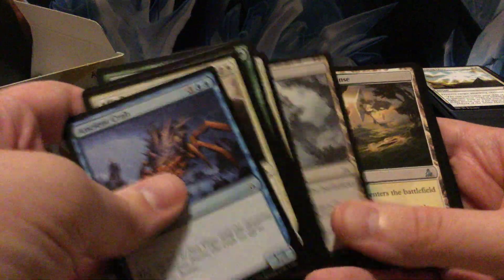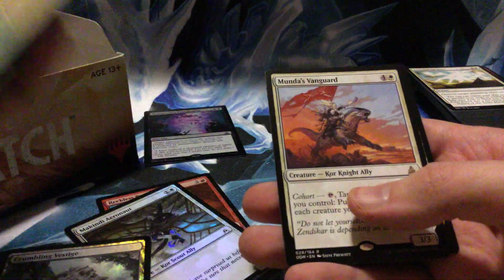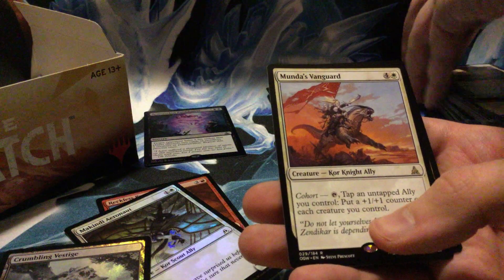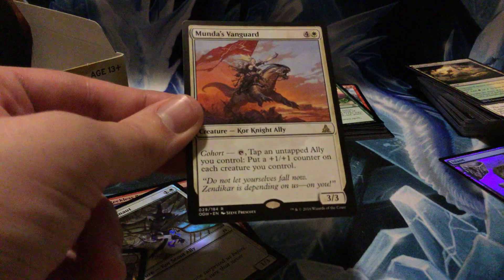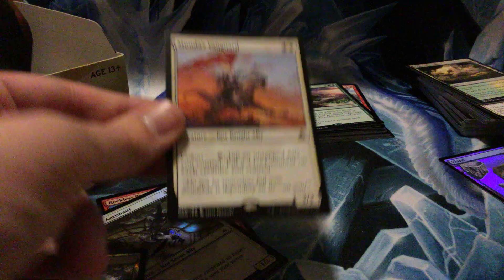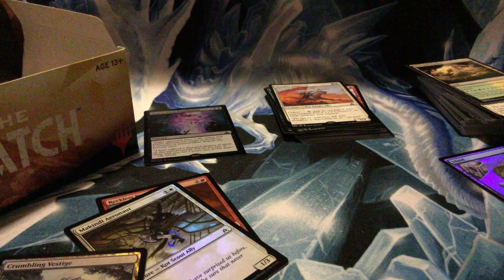Another crab — I don't know why there are so many crabs. I have four crabs! Tranquil Expanse, Bonds of Mortality, Weapons Trainer, and Munda's Vanguard. Four-drop 2/2 with cohort: tap and tap an untapped ally you control, put a +1/+1 counter on each creature you control. So you have to tap this guy and an untapped ally — everybody gets a counter. Definitely limited sauce right there, big time.